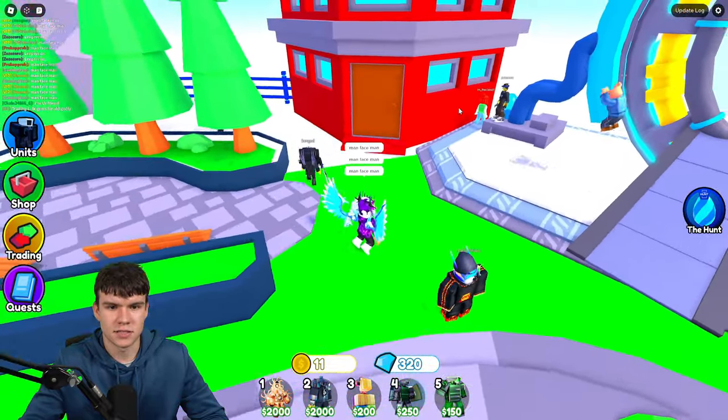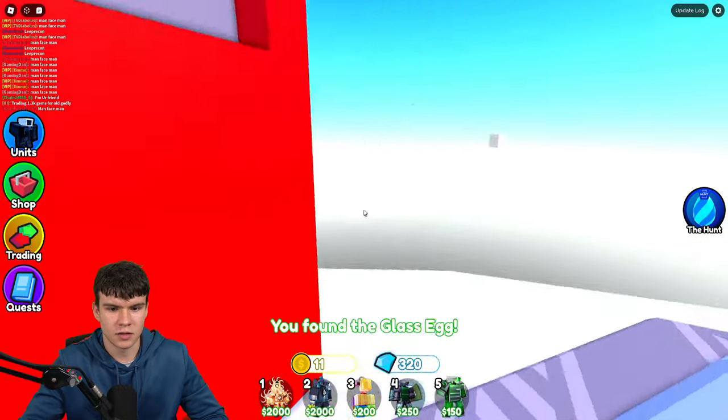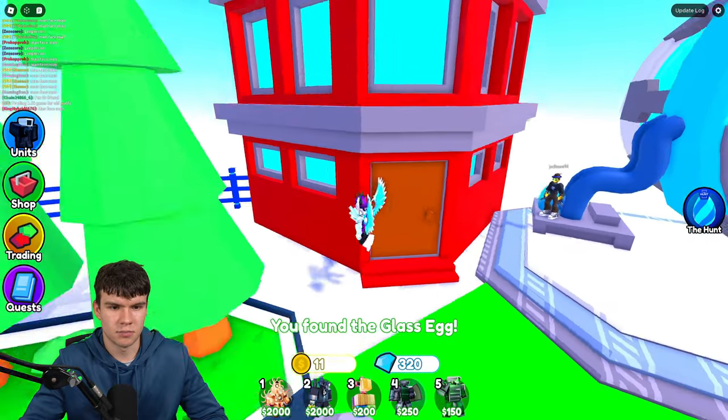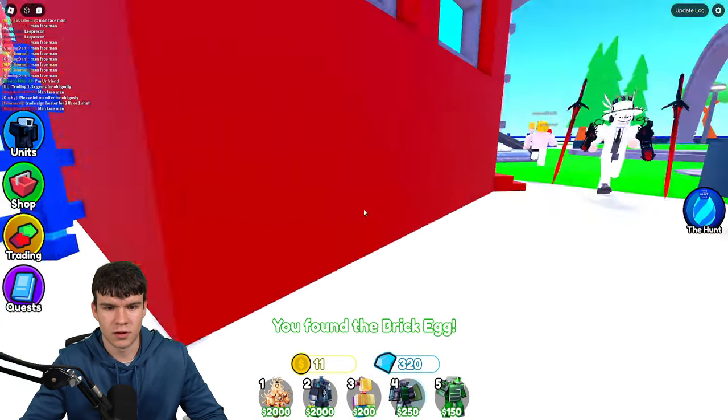We've also got the brick egg — that says it's near a building. We've also got this egg just over here — there's a clear one. Claim up that one — that's a glass egg just over there. And here's the brick egg in this corner. Claim it up — nice and simple. Collect it up.